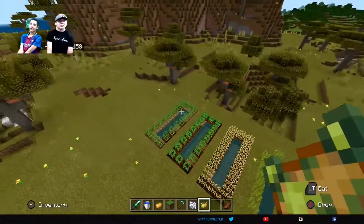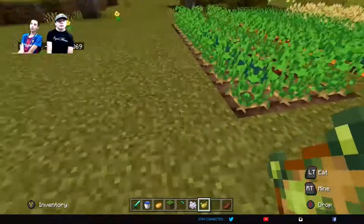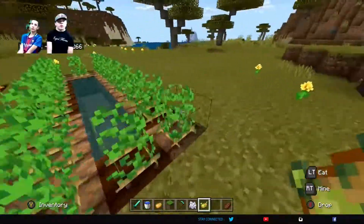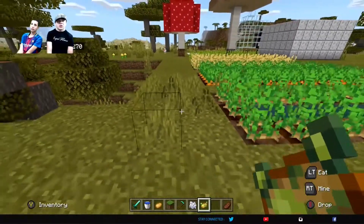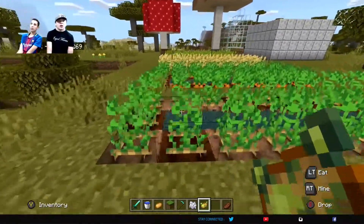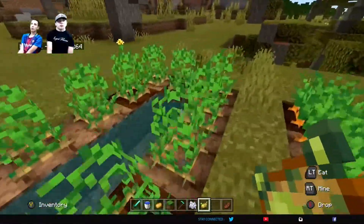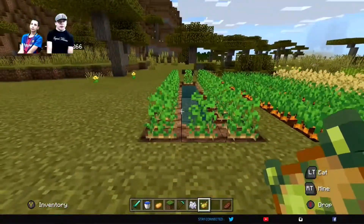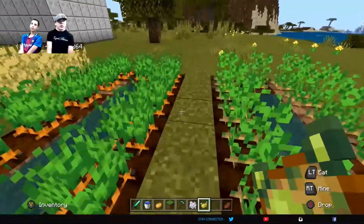If you poison yourself, you're losing health. And if you go to a furnace and put a potato in, you'll get a baked potato, which gives you, I think, three food points — or maybe two and a half. I'm not 100% sure. But you get a lot of potatoes once they're fully grown. They have to be fully grown to grow your farm, otherwise you're still going to keep getting one every time you harvest. So once they look like this, you can get up to four potatoes, though it's very rare to get four.